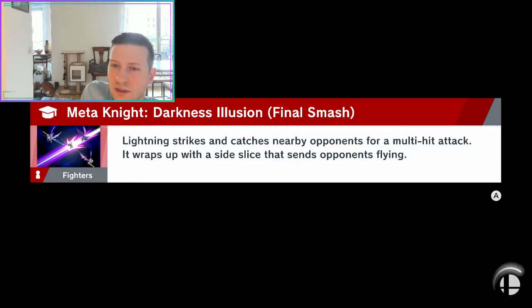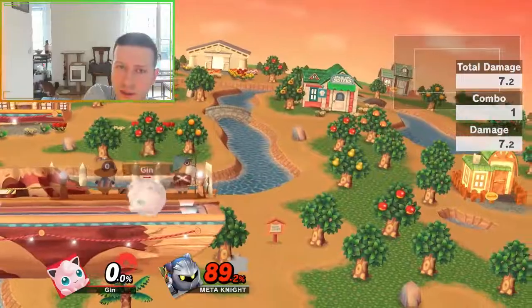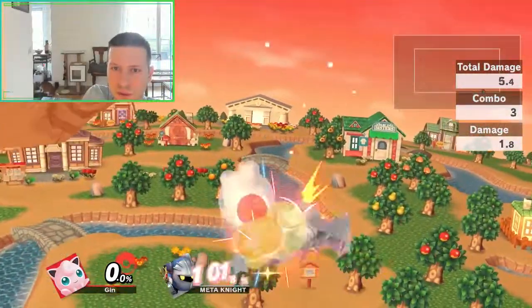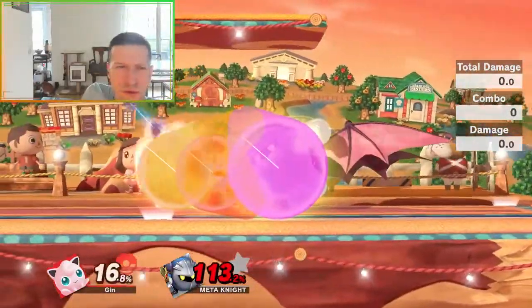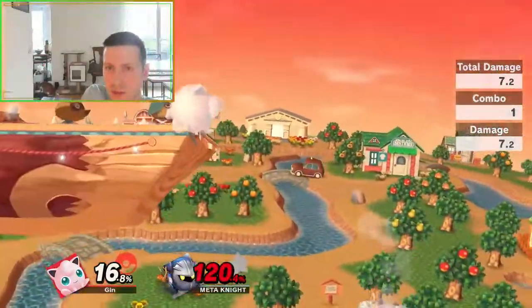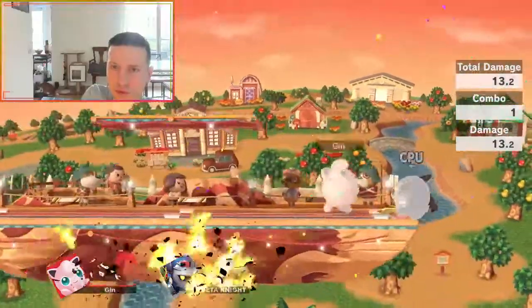But he has like way better tools. First, Meta Knight has a sword, which makes the whole thing a bit more complicated. And he has like three — actually four — special moves to recover. All four specials: the neutral B, the side B, the down B, and the up B can be used to recover on stage.